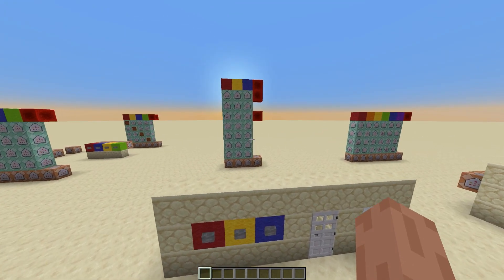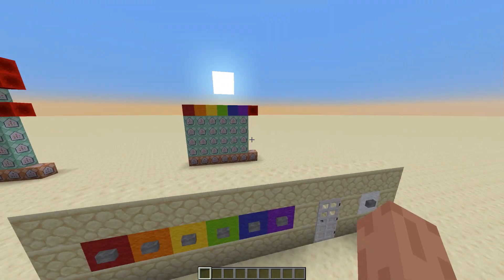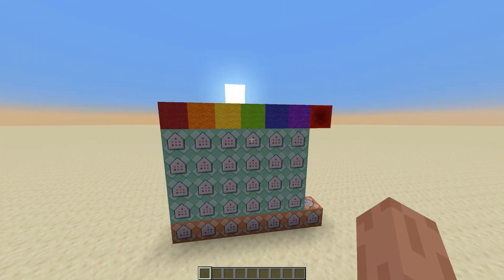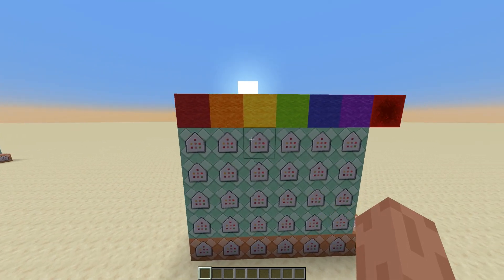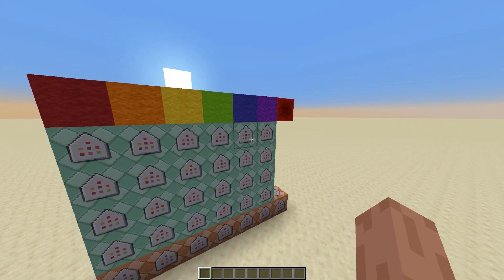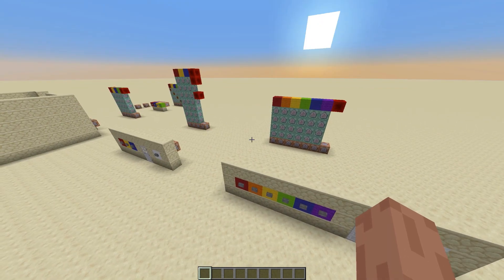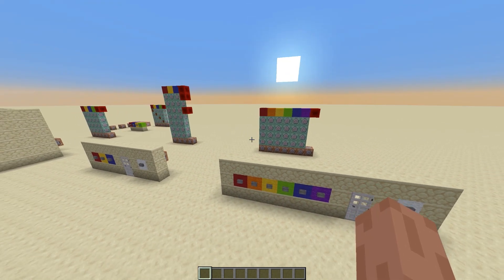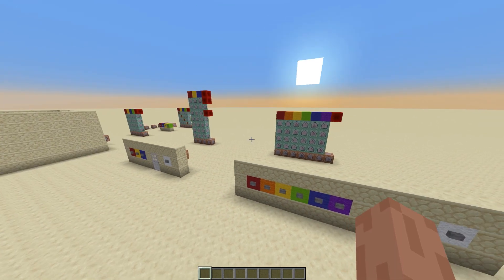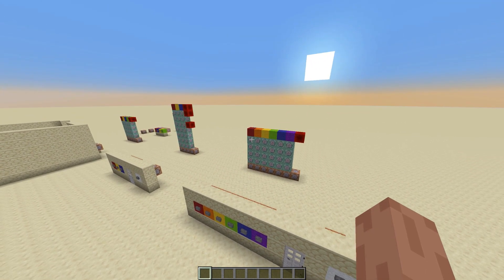If you wanted more buttons — say six buttons instead of four — the setup would expand horizontally to accommodate them, with a negative six column, negative five, and so on. That's pretty much it for the video. Hopefully this helps if you're making an escape room or adventure map and need a button combination to secure a door or do something cool. Be sure to leave any comments or questions in the comment section, and thanks for checking out the video.